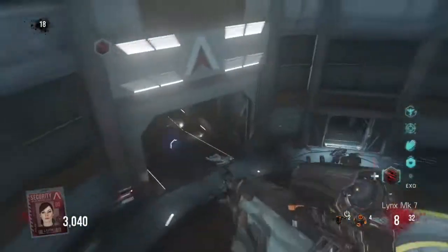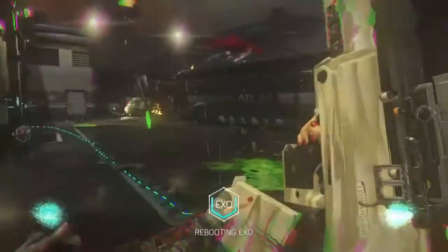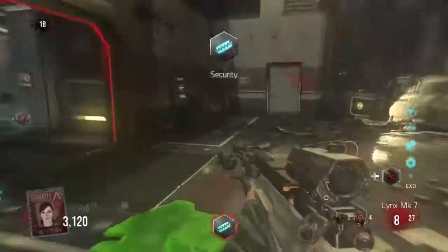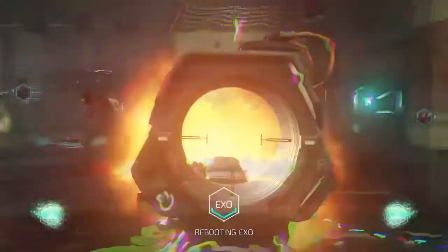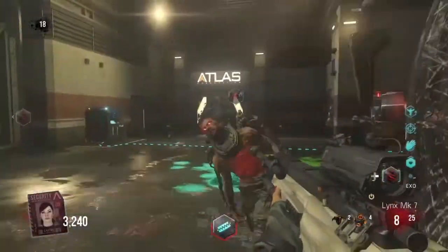I really underestimated it. I thought the Lynx in multiplayer takes two shots to get a kill unless you get a headshot, but this one is not the same at all. You can quick scope with it or do whatever you want — it's a really, really good gun.